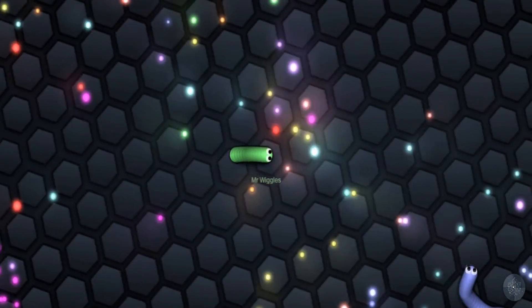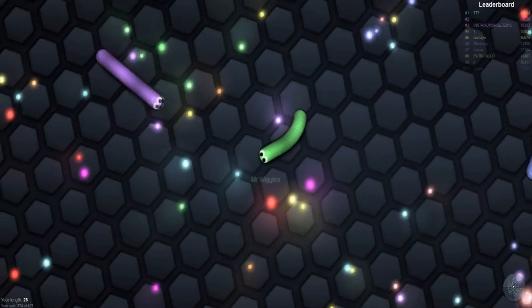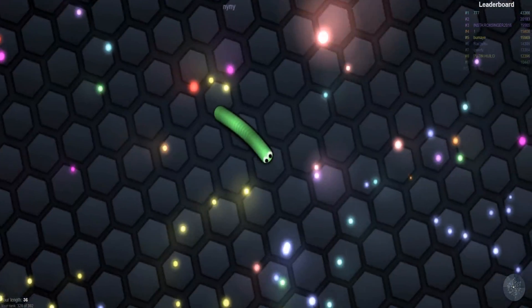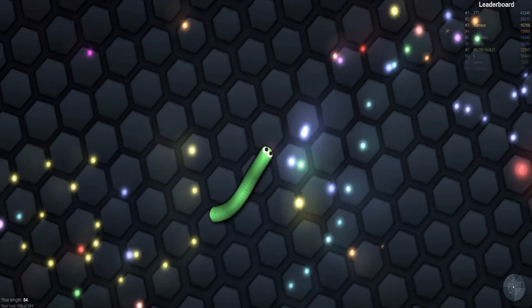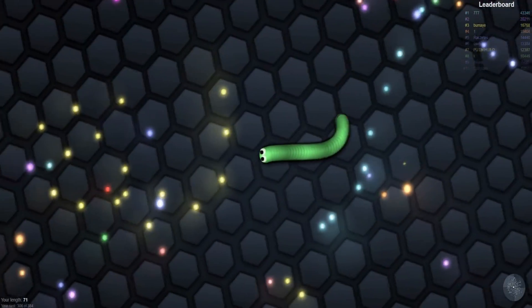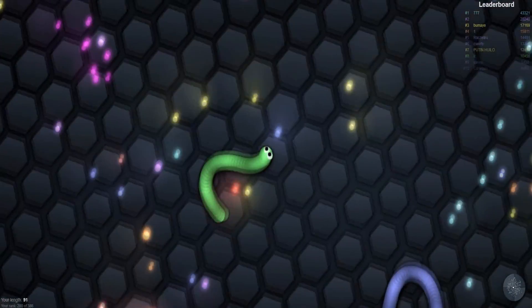Oh my goodness, he's adorable. He's like a little maggot. Oh and look at all these gems and things, this is super neat. So I think the aim of the game is we need to eat a whole bunch of these gem things and not hit any of the other snakes — otherwise they will eat us or whatever and we will die a very painful death.